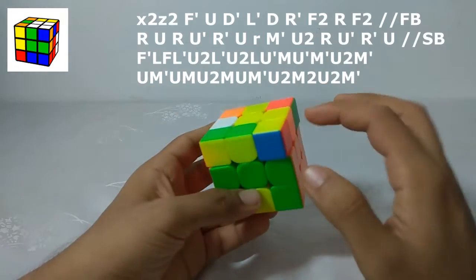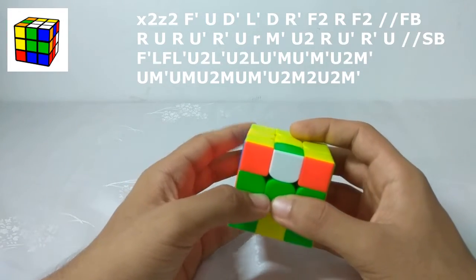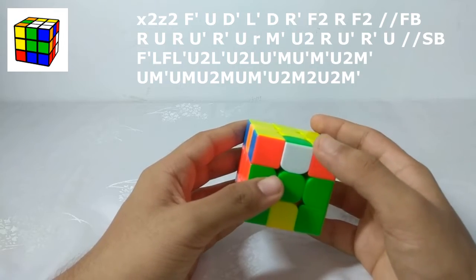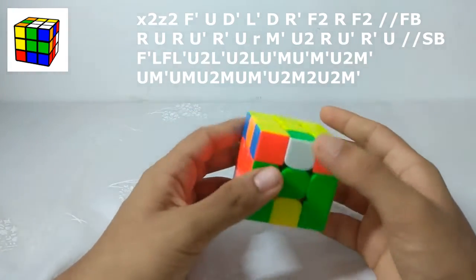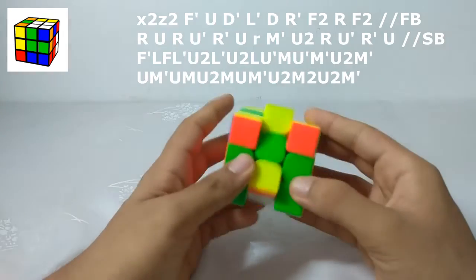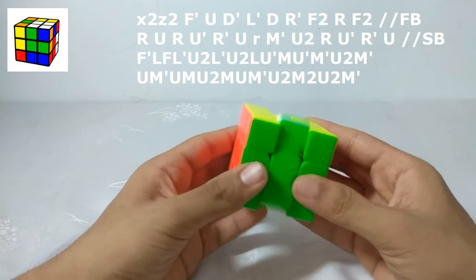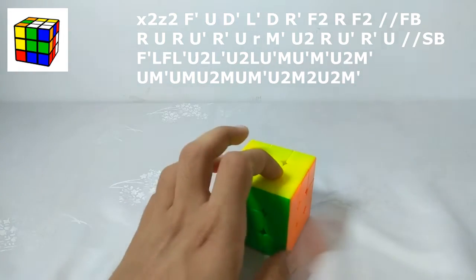I have this CML which I'll do, which leaves — I should have done the CML that leaves the arrow, but okay, I've done this. So what I'll try to do here is this EOLR, which is not that great, but I'll do M, U prime, U2, and M, U, M prime, and then U and U2.